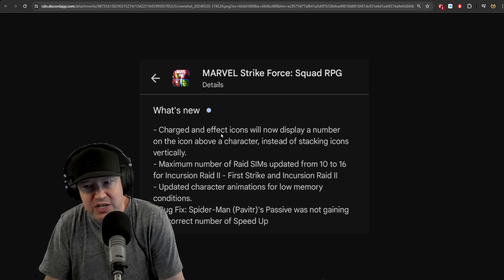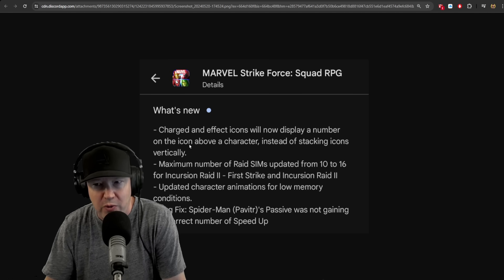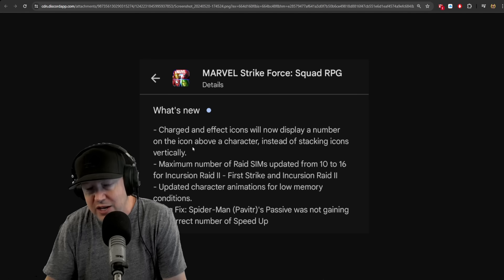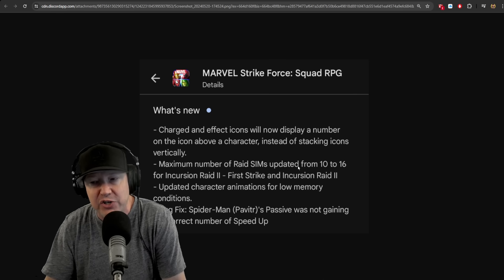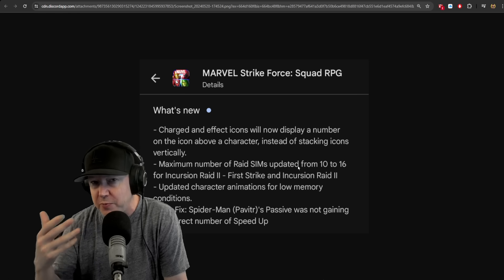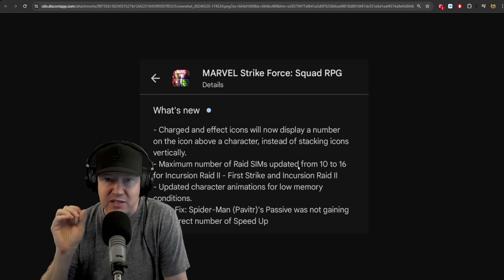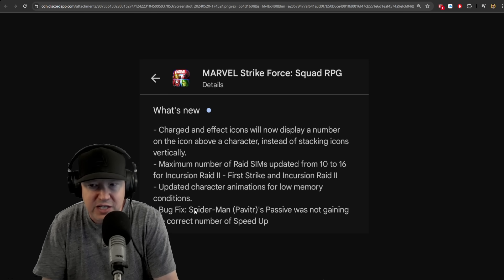What's new: charge and effect icons will now display a number on the icon above a character instead of stacking items vertically. I've already seen this personally in the Old Man Logan gameplay video — it's very nice, a lot of people liked it. Maximum number of raid sims updated from 10 to 16 for Incursion Raid 2 First Strike and Incursion Raid 2. The energy cap on rage energy has increased from 50 to 60, as mentioned in Friday's blog post, and people who pre-downloaded the patch are already getting it.